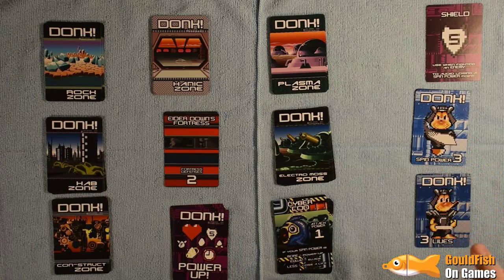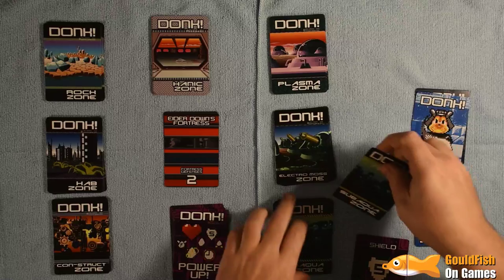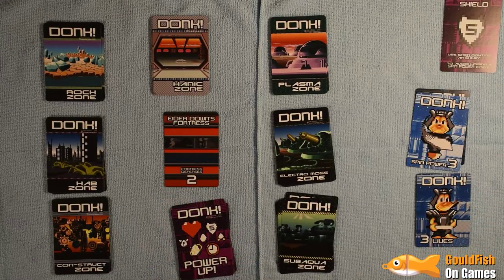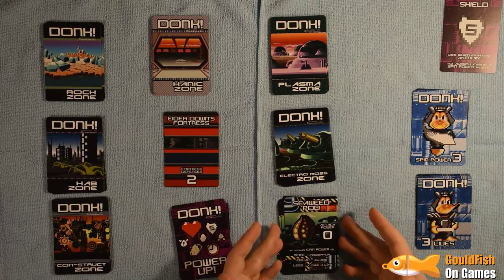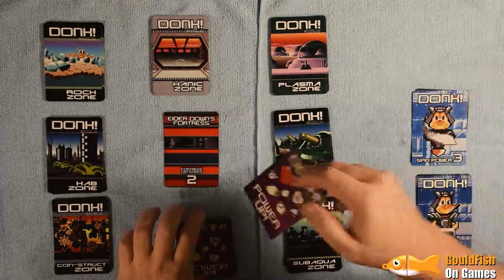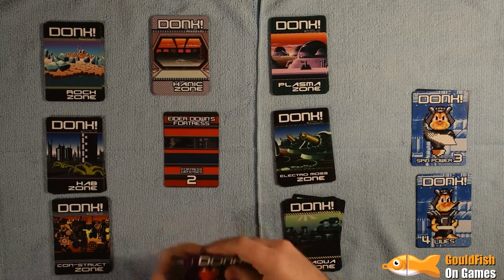I'll use the power-up with this attack so I won't lose spin power — normally when you attack and win, your spin attack goes down. That goes to the bottom of the deck and we get another shield. The next card is the seaweed pod — another baddie. Our spin power is much greater so it's defeated. We use the shield again and get an extra life, so our lives go up to four. But we don't have any power-ups left.